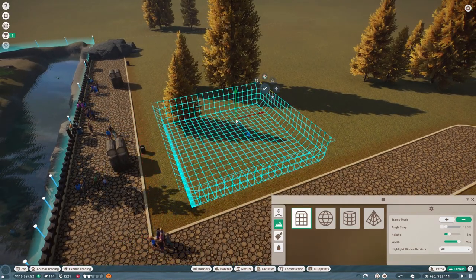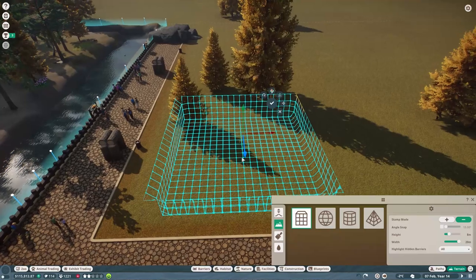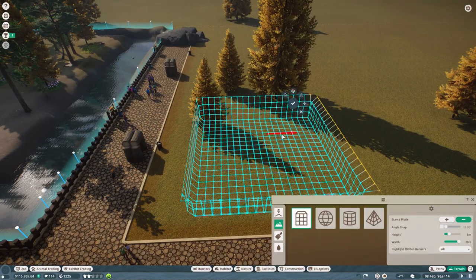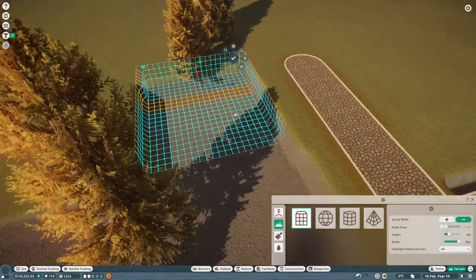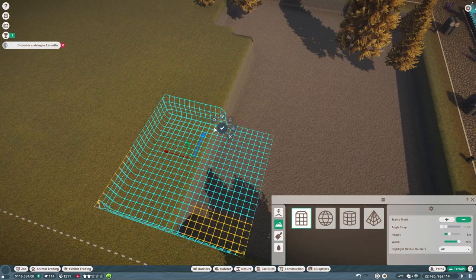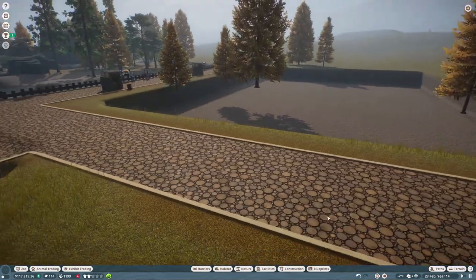I'm going to stamp down the terrain for the habitat by hitting X so I can control it more accurately. I want the habitat gate to be on this side, so I'm moving it slightly away from the edge and stamping it out. It doesn't need to be massive for the giant pandas, and that's probably pretty good.